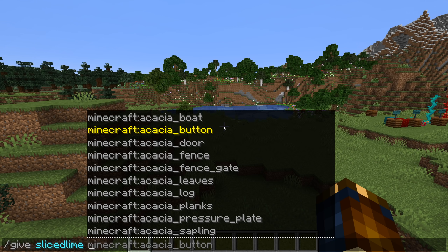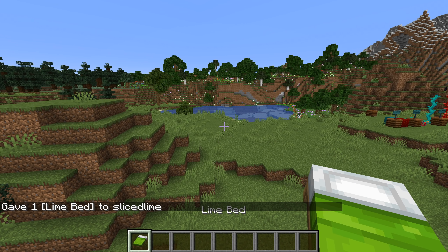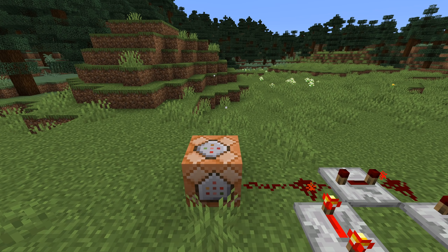Technical changes in this version. Tab completion has been improved when entering resource locations in a command — it will now match any part after an underscore character. So for instance, typing 'bed' and hitting tab completion will now tab complete not only bedrock, but also lime_bed. There's a new particle type called white_ash. There are two new block tags: one called campfires, which contains the obvious things, and guarded_by_piglins, which contains all the blocks that piglins get angry if you break.